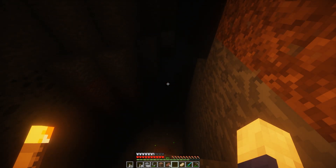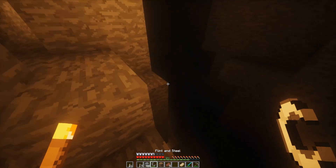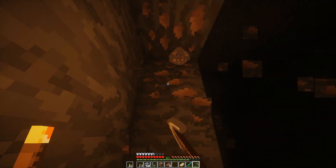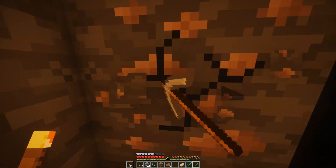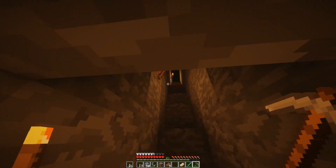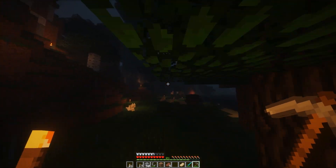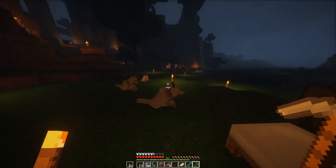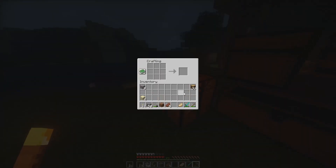I thought I was holding torches. I'm such an idiot. I forgot rule number one of mining. Actually no, rule number one of mining is don't dig straight down — that's rule number one of Minecraft. What I'm talking about is rule number two, which is: whenever you go mining, always bring wood with you.